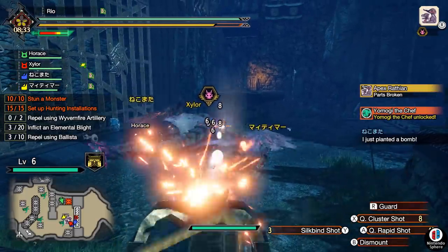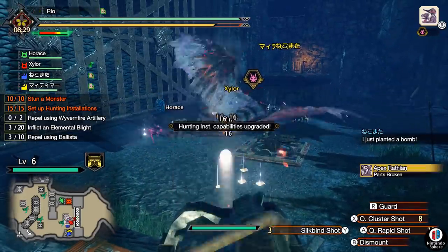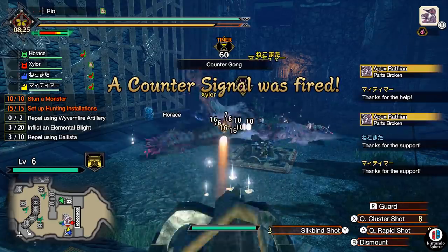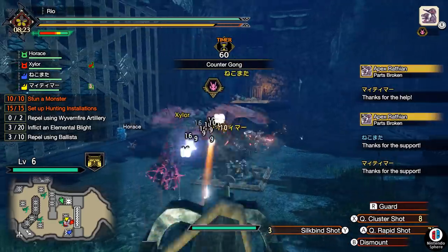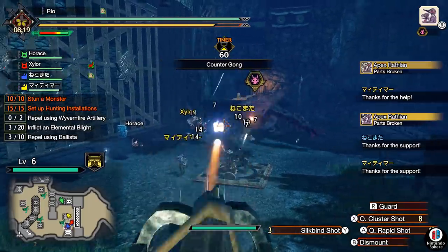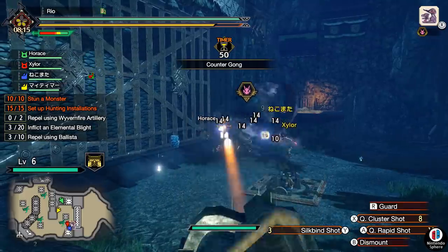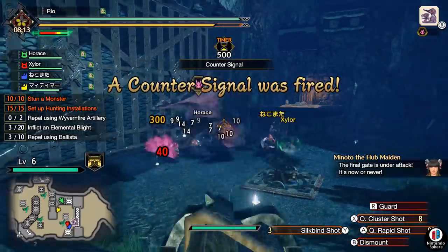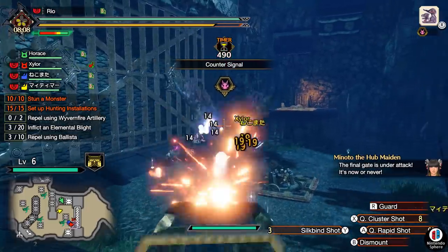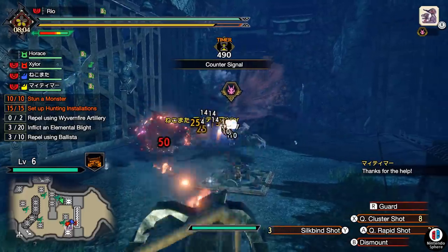The rebirth option is pretty good if you want to get rid of excess charms to see if you get anything good, but I haven't actually heard any great results matching what the Wisp of Mystery options can produce. I don't have the actual data on the rebirth craft, but for all intents and purposes, it's not as good — it's just a decent way to cycle through and make more charms out of the trash you already have.